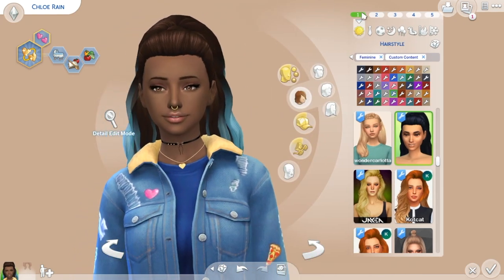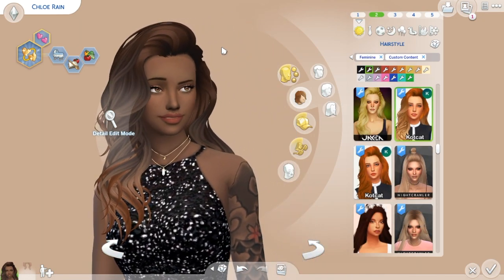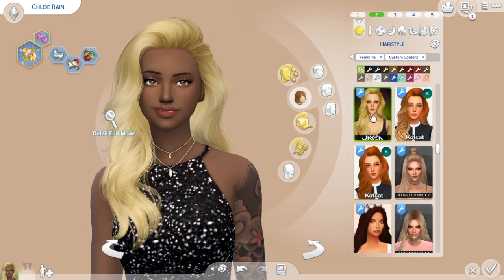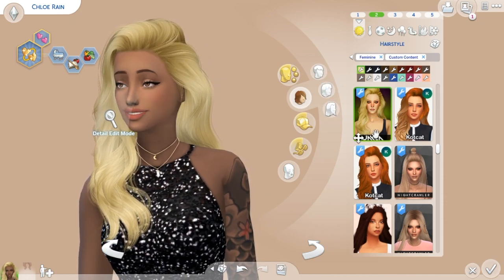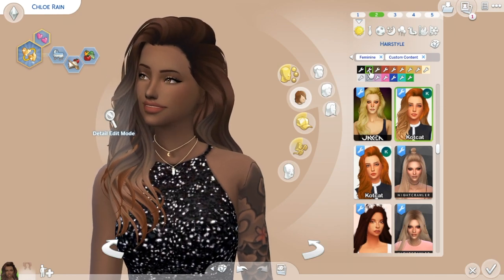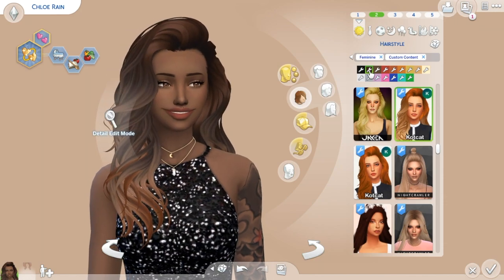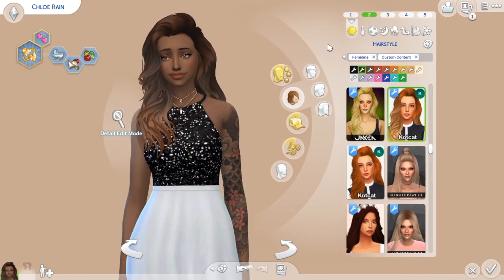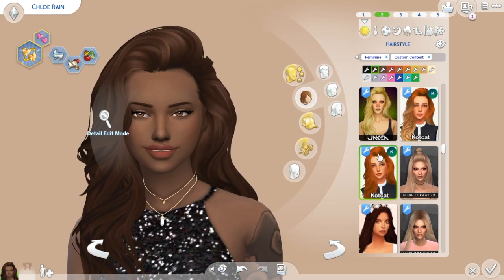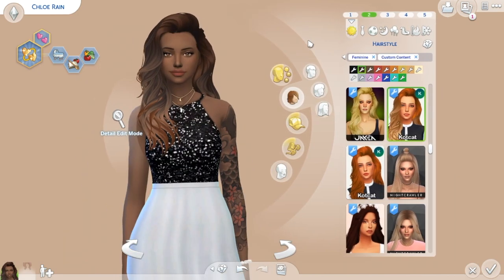My next favourite hairstyle is this one. This hair was Clarified by Kotkat, and it's originally by this creator right here - this is the original version. If you don't know what Clarified means, you basically get an alpha hair and kind of Maxis Match-ify it - they make it more suitable for Maxis Match users. I really like this hair. It doesn't just come in an ombre version - I just put it in the ombre version because it's my favourite. It comes in solids and all the EA colours, but it's beautiful.